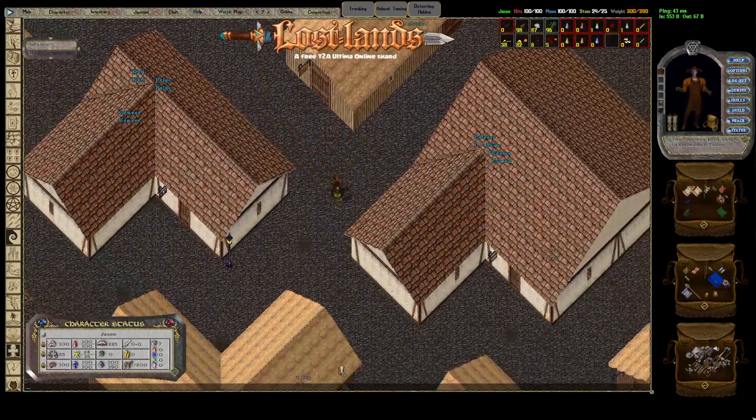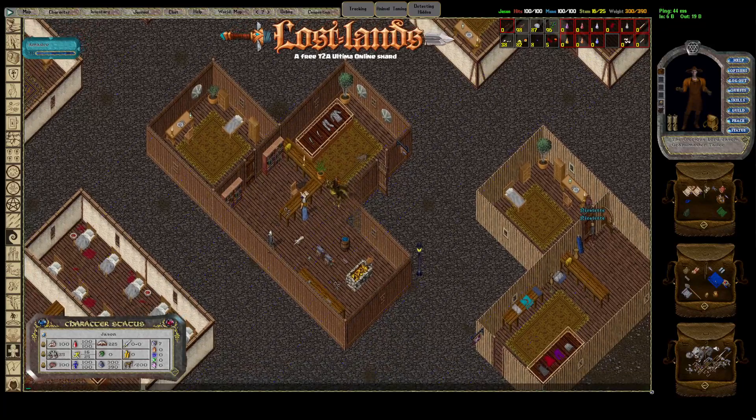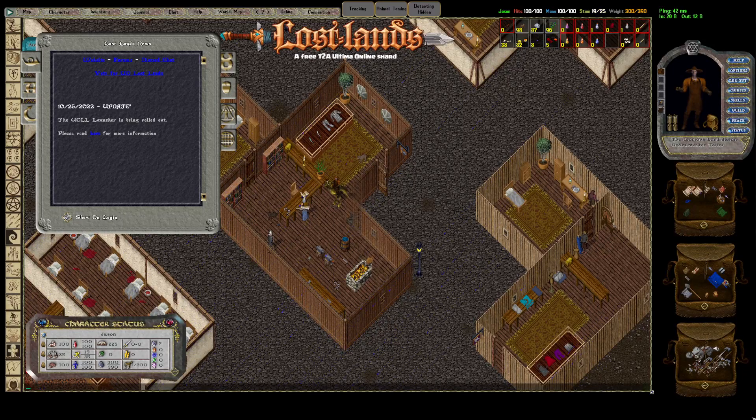Moving right along — for blacksmithing I grabbed a bunch of deeds to show you how people do what they call flips. To figure out how many flips you have per day, go to the MOTD menu and click on the BOD status. I have eight flips per day, and it's every 23 hours. I can do seven more tailoring BODs today and they'll give me fresh ones. People do that to get a chance at the harder ones — for blacksmithing they want valorite or rare small pieces, and for tailoring they want the 10-piece exceptional leather six-piece sets because those yield a clothing bless deed.